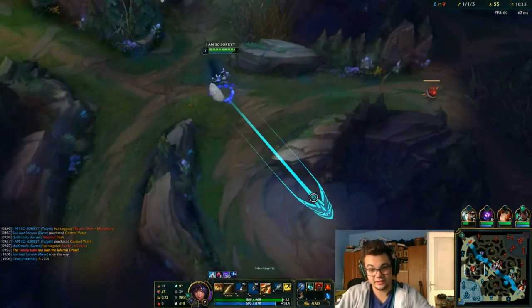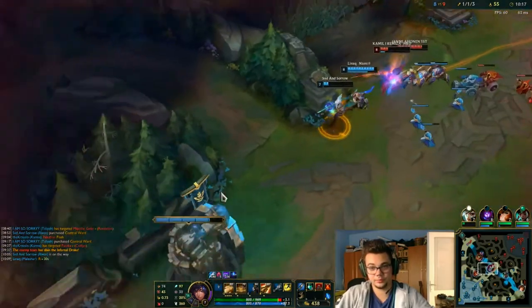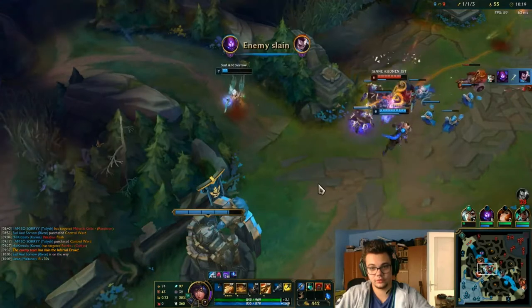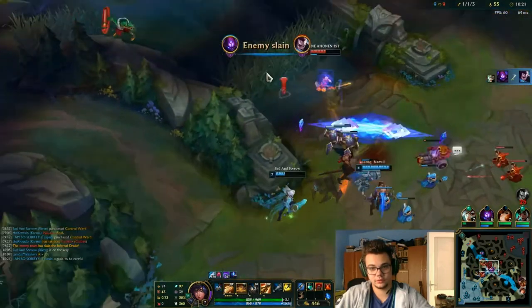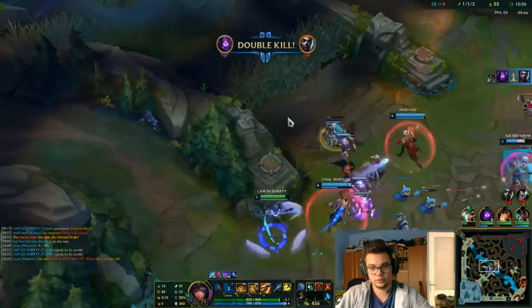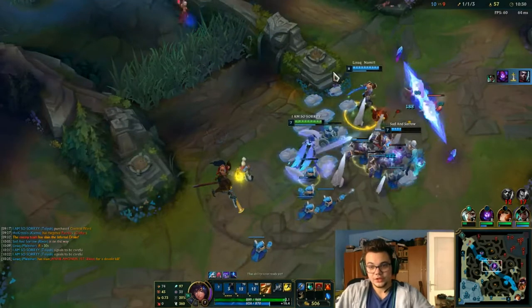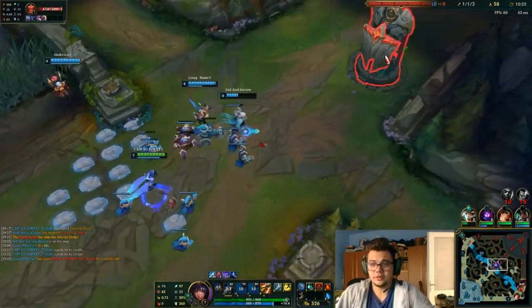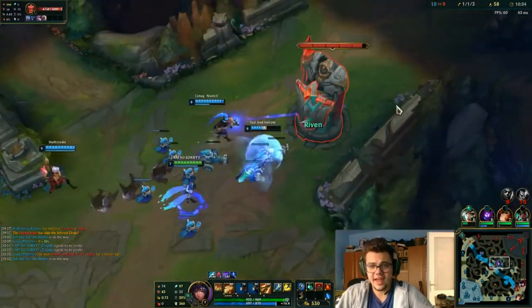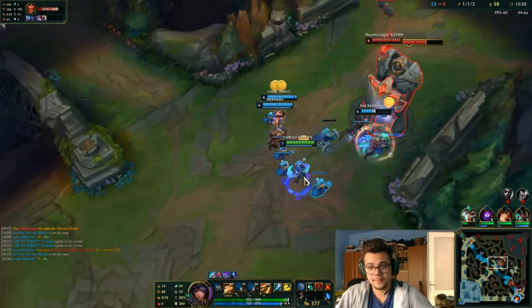In games where you don't really have CC, is it really a good idea to pick Taliyah jungle? Think about it — you might have some top laner that doesn't have a hard stun, some assassin mid laner without a hard stun, which honestly is going to happen in most games as assassins are quite prevalent. You might have an enchanter bot lane and you gotta rely on them hitting their CC — and that's often a no either.